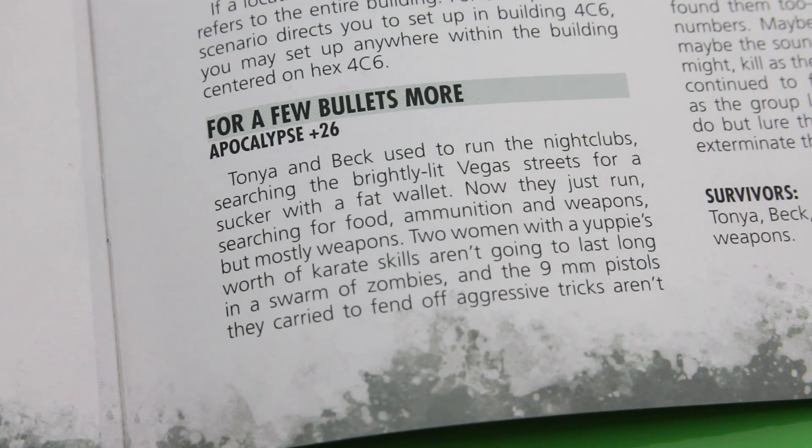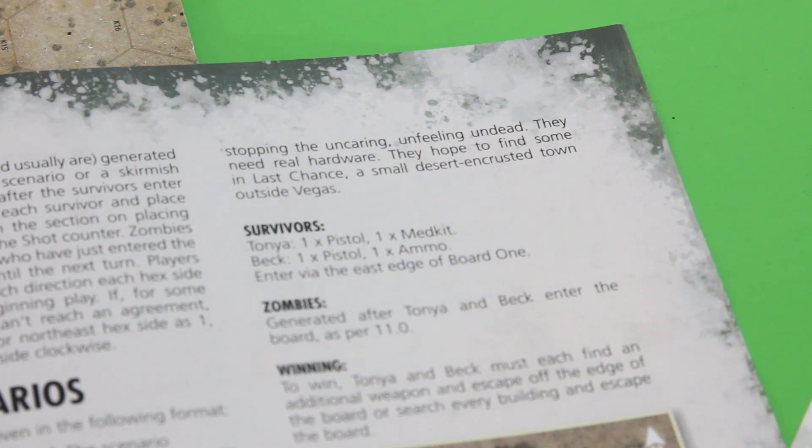For a few bullets more — Tonya and Back used to run the nightclubs, searching the streets for a sucker with a fat wallet. Now they're just searching for food, ammunition, and weapons, but mostly weapons. Two women with a yuppie's worth of karate skills aren't going to last long in a swarm of zombies, and the 9mm pistols they carried to fend off aggressive tricks aren't stopping the undead. They need real hardware. They hope to find some in Last Chance — a small desert town outside Vegas.